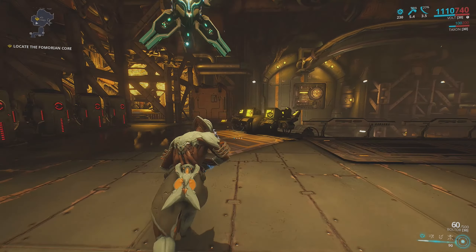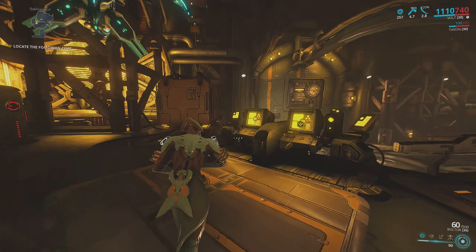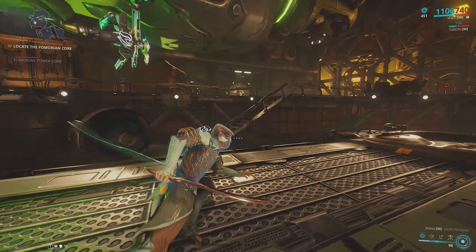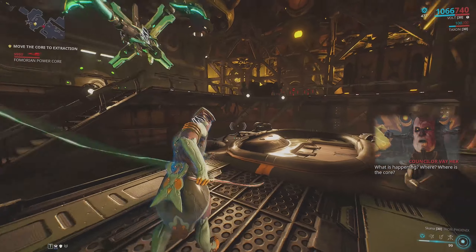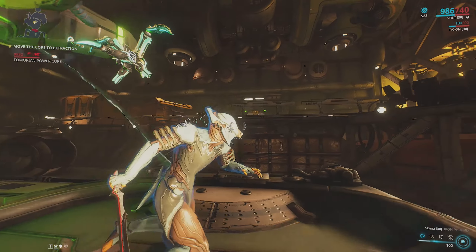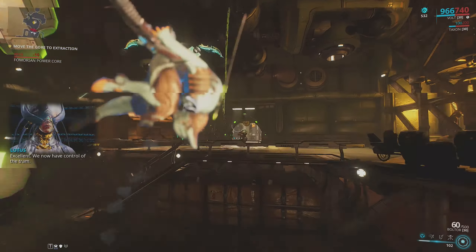One issue you may run into before hitting the Jupiter Junction is the Hijack game mode on the node Ludi. This mission requires you to stand under a power core that will drain your shields, enabling it to move along the railing to the end of the mission. Throw on the mods Redirection and Fast Deflection on your Warframe, and then Guardian on your Sentinel if you have them. They will make this mission so much easier as these mods are centered around increasing your maximum shields and quick shield regen.